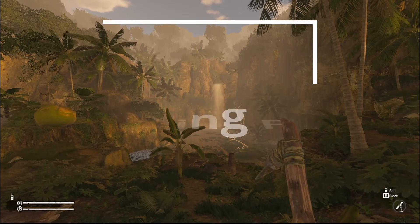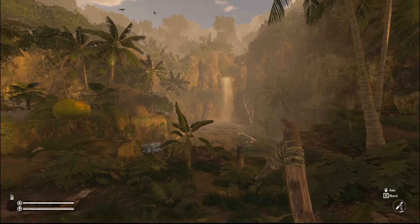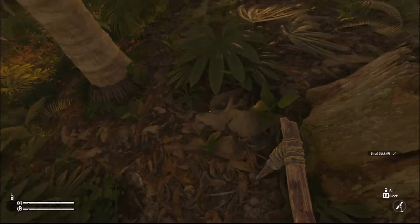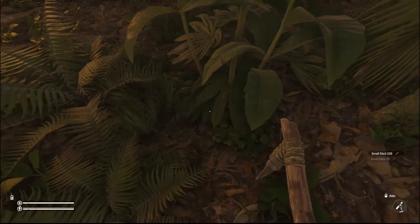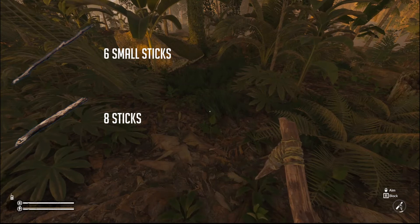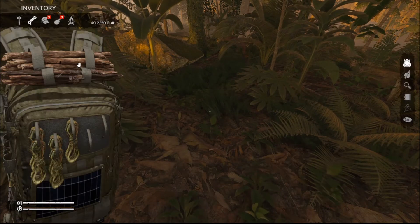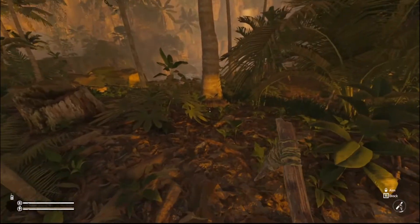Hi there, my name is Ayla and in this video I'm going to be showing you how to make a fire in Green Hell. First, walk around and pick up some sticks — you're gonna need six small sticks and eight sticks. I have nine sticks and ten small sticks, so I have enough.